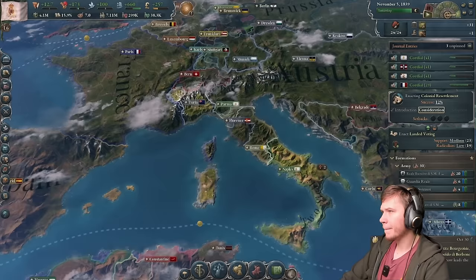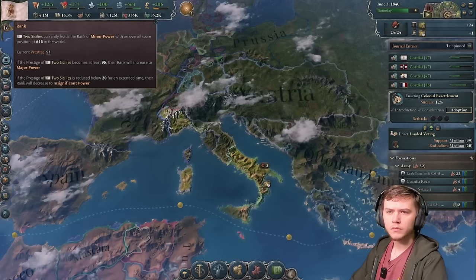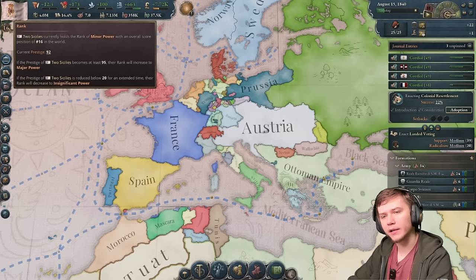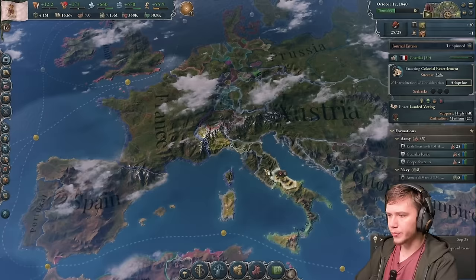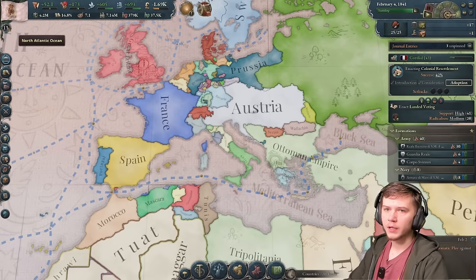We're going to need a pretty big military later anyway, so building up now is not a bad thing. We need at least 95 to be a major power - we're at 91, then 93, then 97. Come on, just a little bit more prestige. And there we go - Major Power! Can I get the Pope in now? We got colonialism, we can get the Pope in. Now we're just missing Tuscany - I need to spam them with trade routes.